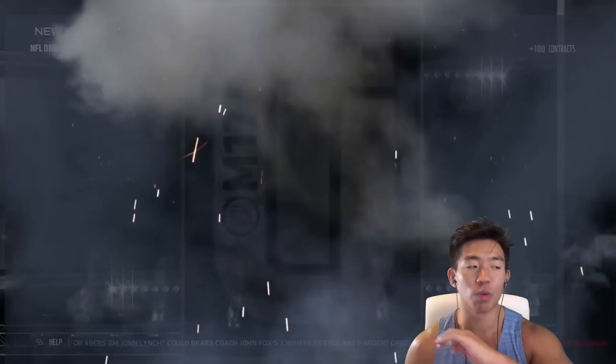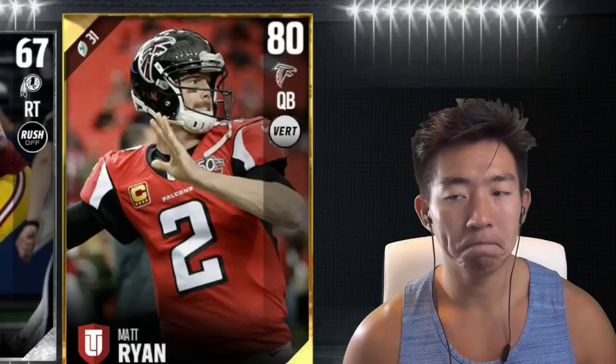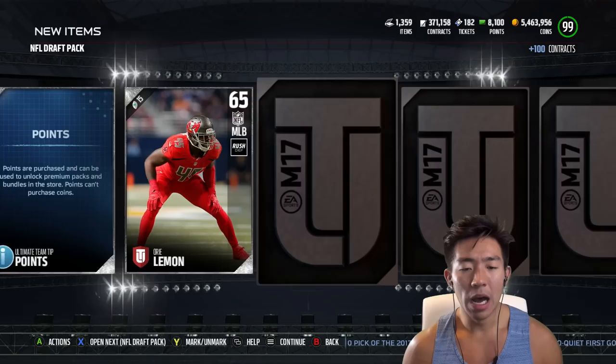82 Hassan Reddick — that card's stats are ridiculous. Can we get our hands on something nasty? Last pack in this bundle... nothing. 82 Marlon Humphrey. You can pull elites in these packs but we did not pull an elite.